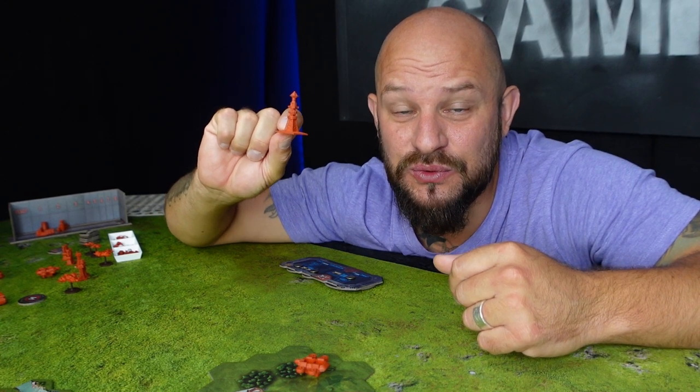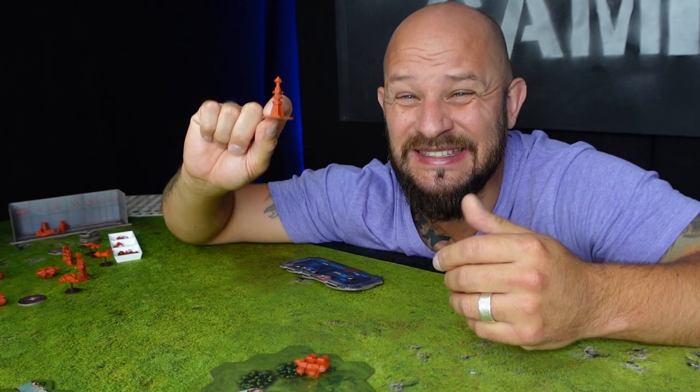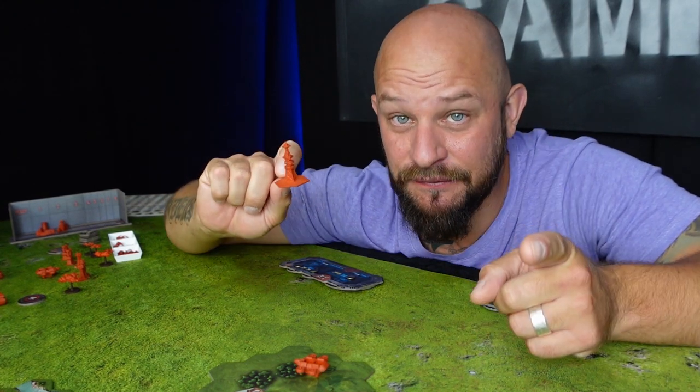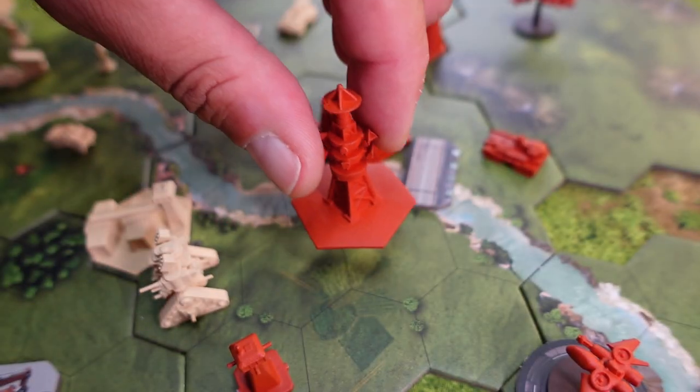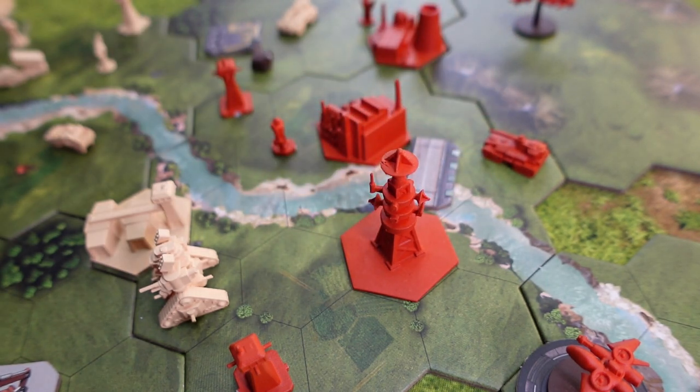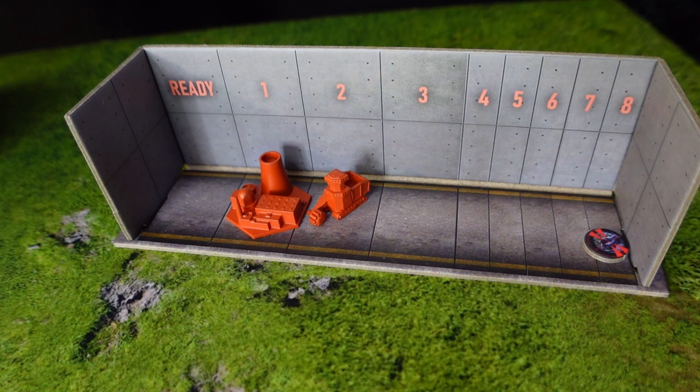Then we have these little uplink towers, which are a link to the heavens — the fury of the heavens. These will let you drop bombs from the sky on your opponents if you are playing in skirmish mode. In campaign mode the campaign will tell you what happens with the uplink. Once you build one of these uplinks, you place the orbital strike token on production queue slot 8 on your production track.